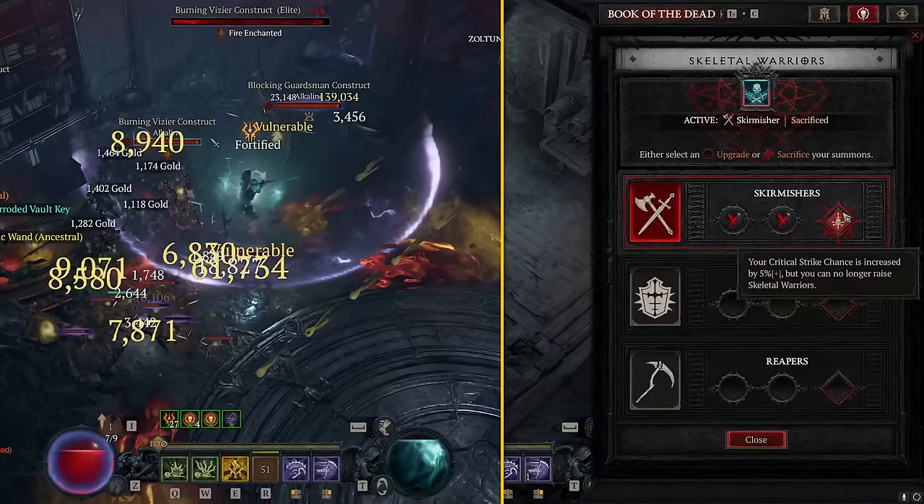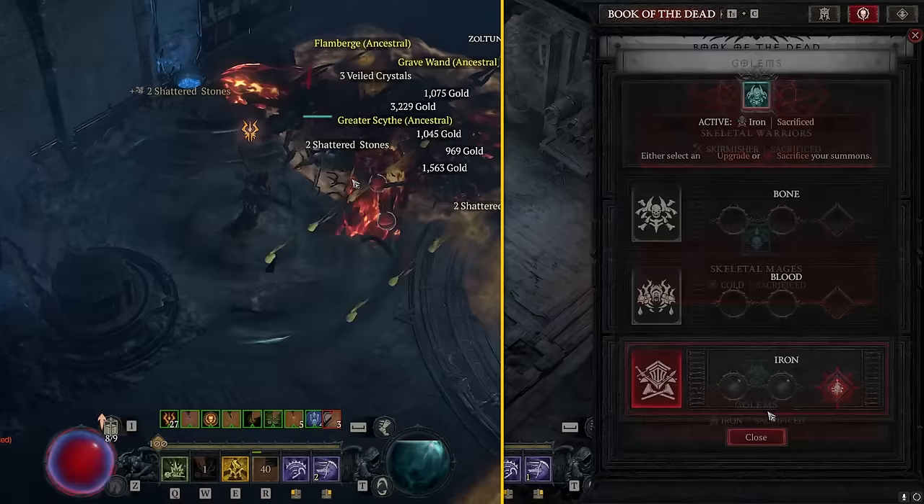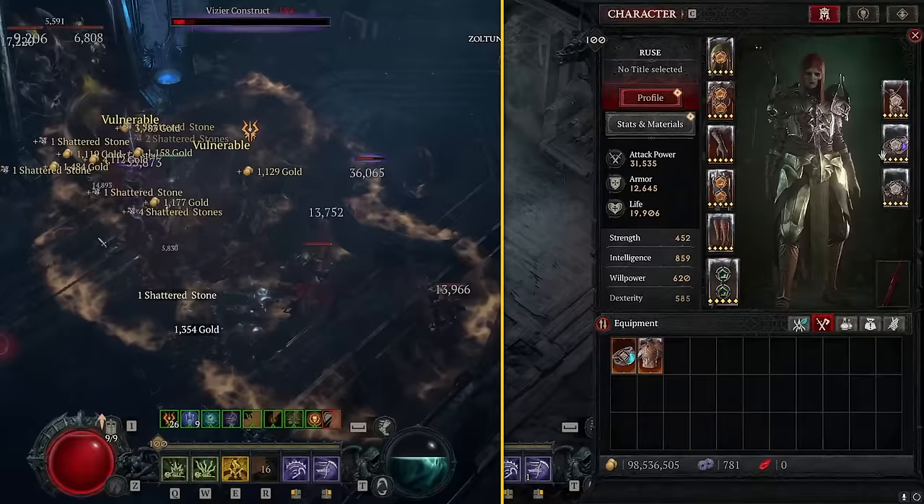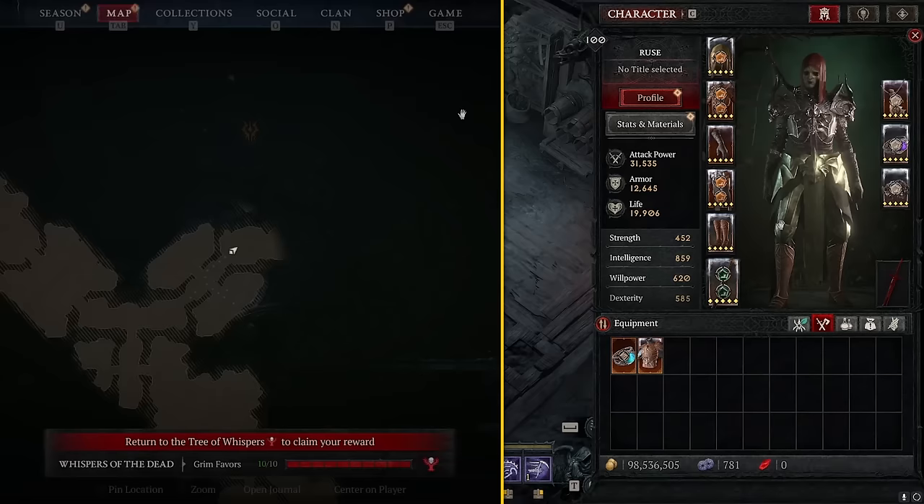Moving on to the Book of the Dead: we're sacrificing Skirmishers for 5% crit chance, Cold Mages for 15% damage against Vulnerable, and the Iron Golem for 30% crit damage. You can see we have quite a bit working towards crit, partly because I'm running the Grandfather — but even without it, this is still your best option. I am running 3 uber uniques, which is partly why the build looks so strong, but the non-uber version will still clap. Let's talk about the gear.